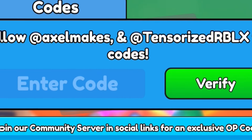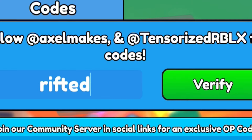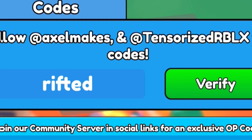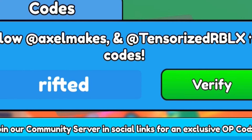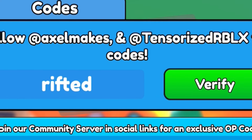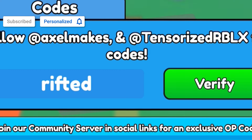The first code of the video today is the code 'rifted' — R-I-F-T-E-D. Redeem code 'rifted' and by doing so you'll get yourself a nice reward in Arm Wrestle Simulator. Make sure you go ahead and redeem this code right now, as that will give us some nice rewards.